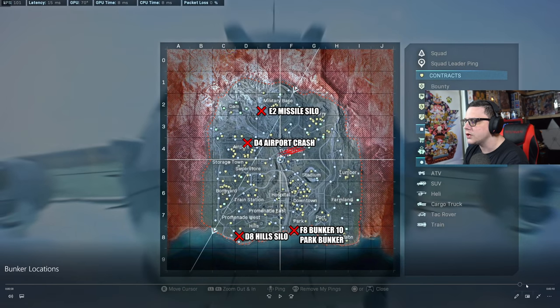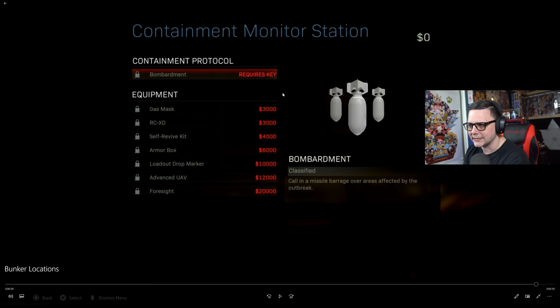Once you're inside, this is the buy station you get access to — it requires a key card, the Zombies key card. You can get a regular gas mask, an RCXD, self revive, armor box, loadout marker, an Advanced UAV — which is very different from calling in three UAVs as we'll see — and then Foresight, which shows all future zones. The Foresight is something I'll do a separate video on because a lot of people are using it completely wrong. There's a right way to execute it to get easy wins, not just place high.